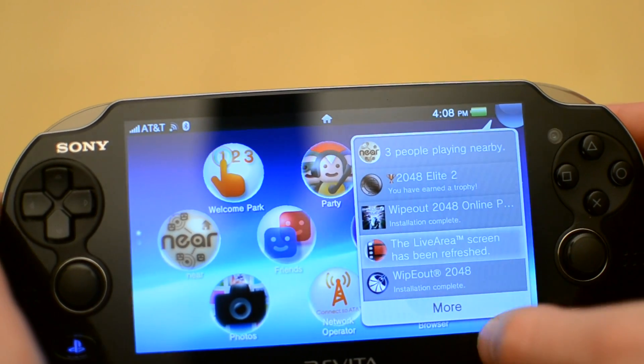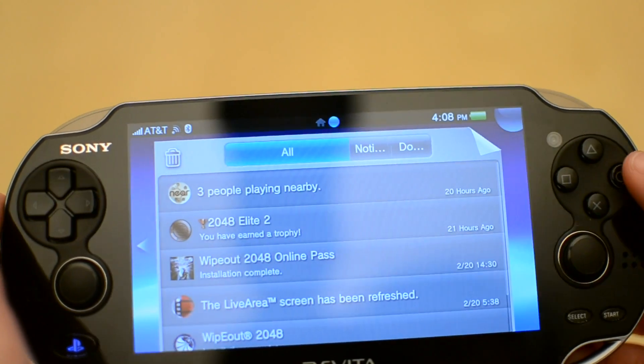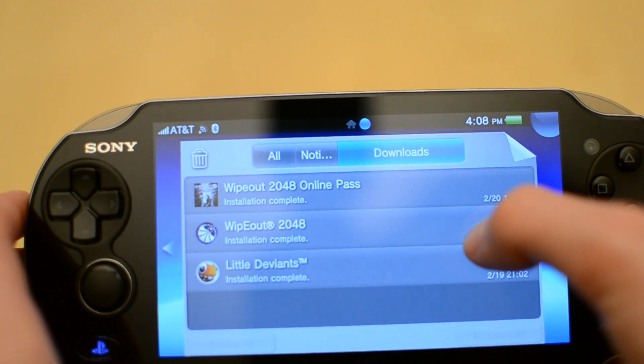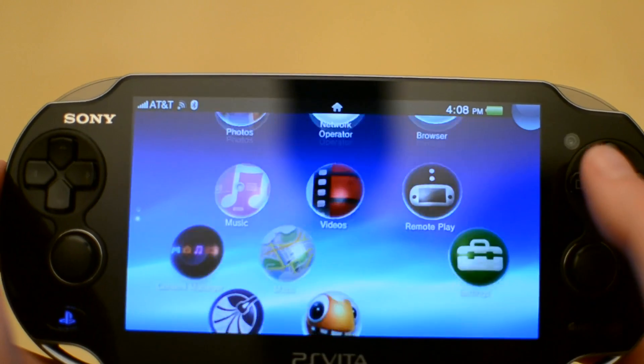Up here in the circle in the top right-hand corner, you can see all your notifications — I think it shows the last five. You can click 'more' and see all your notifications and all your downloads in a list. You can delete notifications and see what time they came in, then just peel that page back to close that window.